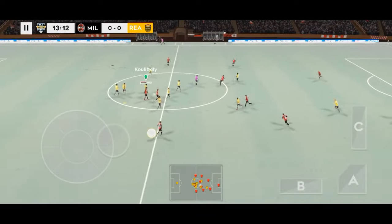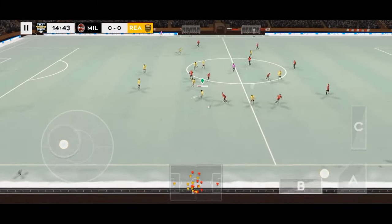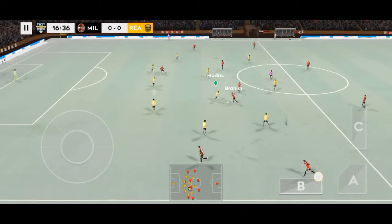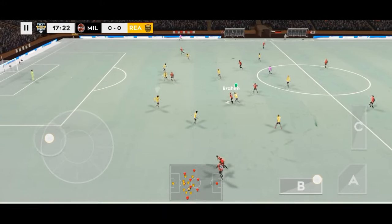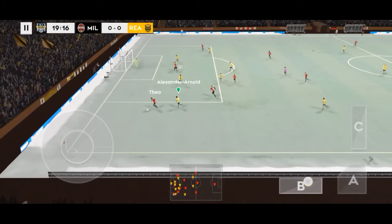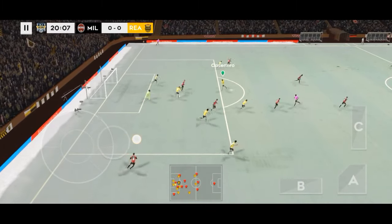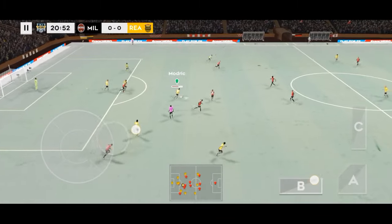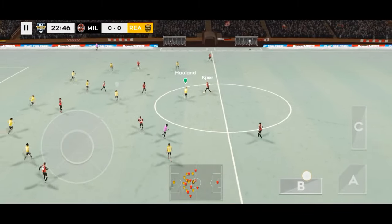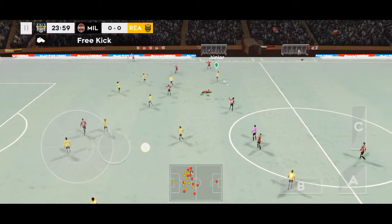Let's see how close it was. Cleared forward by the goalkeeper. Intercepted. Good distribution. Hernandez. That will be the goalkeeper's ball then. Finds his teammate. He steps up to steal the ball. Defender in possession.